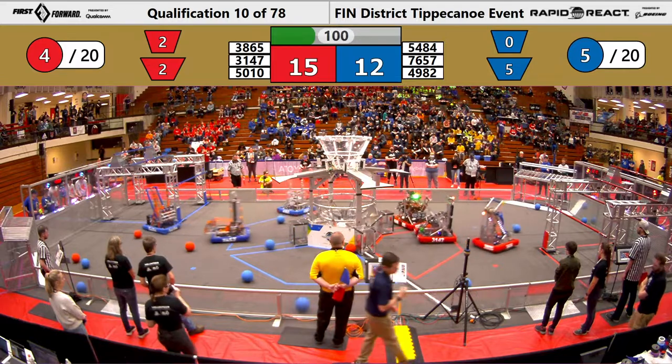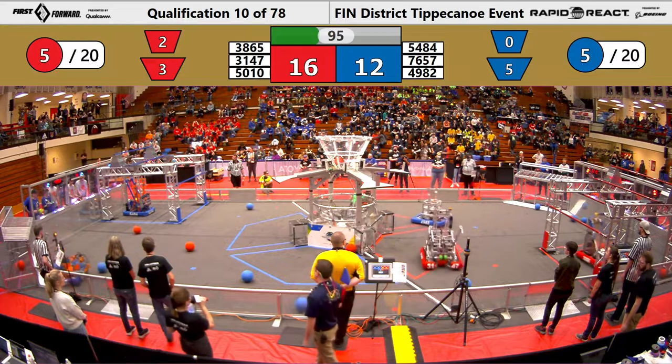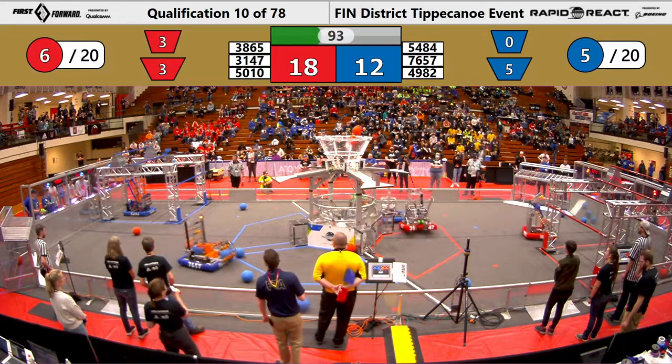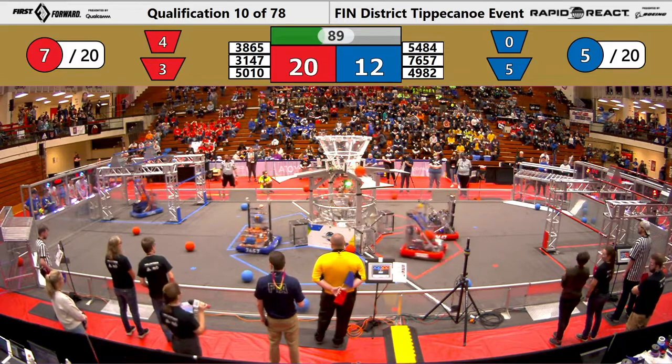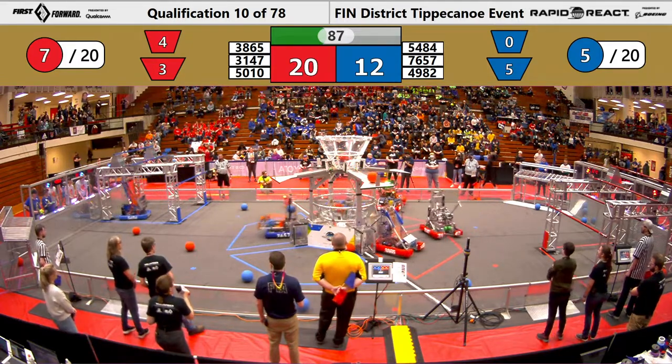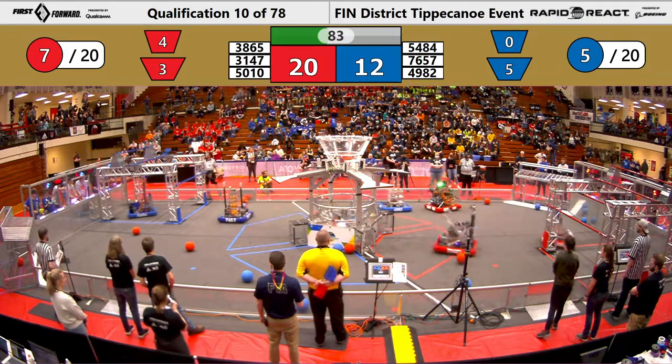Thunderbots put a couple into the lower hub for their team, and team 3147 lines up a shot and hits it into the upper hub. That's two more for the red alliance from team 5010. 3865 with another shot, and a couple in the lower hub from the Thunderbots.